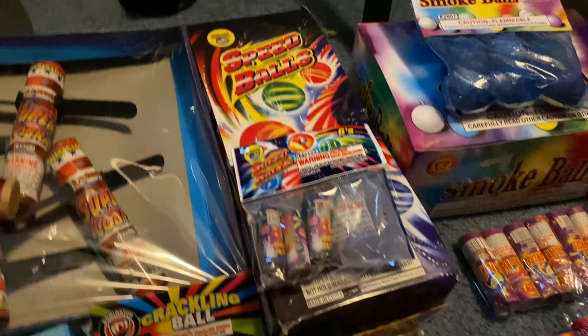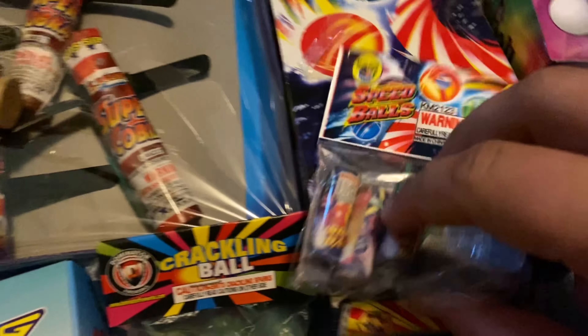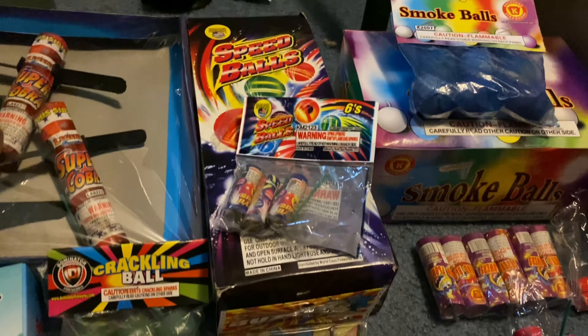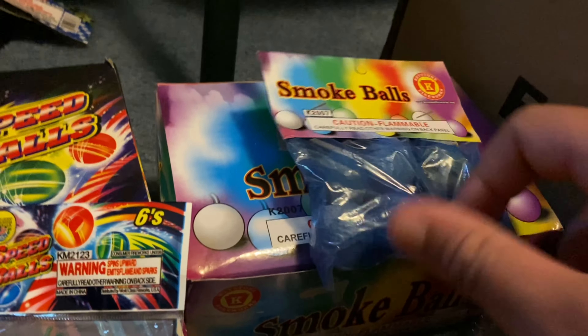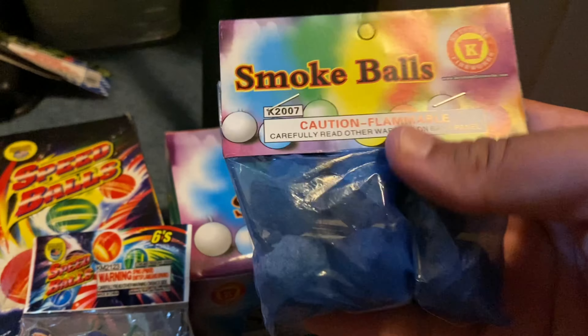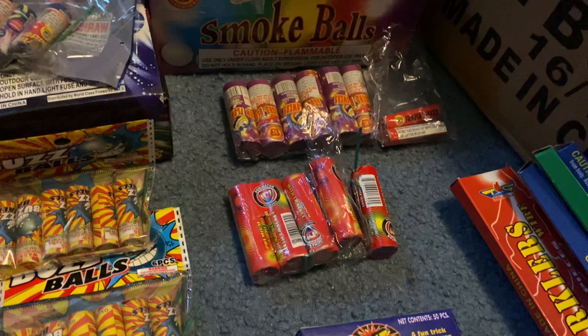Got a whole thing of speed balls and darts — a whole box of speed balls right there. Then some Buzz Killers and darts — like those little zippers, you light them and they make a noise and go zooming up into the air. Got a whole box of clay smoke bombs from Keystone, another pack where one of the balls broke inside. And I have some ground moons.